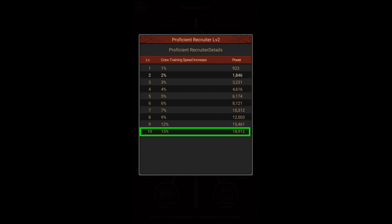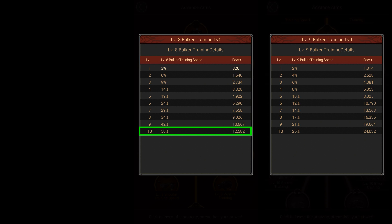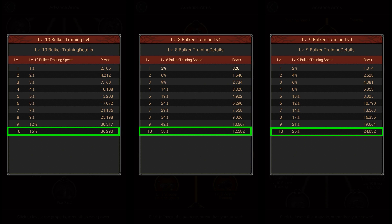Apart from that, there are various investments in the advanced arms category for increasing training speed of specific troop types and troop tiers. The investments that increase training speed for tier 7 or lower troops give you 80% more training speed at max level. Max level investments for tier 8 troops will give you 50%, tier 9 troops will give you 25%, and tier 10 troop training speed investments give you 15% more training speed.